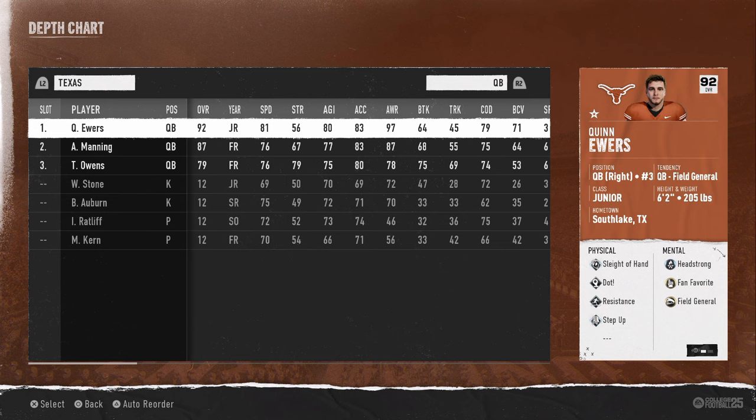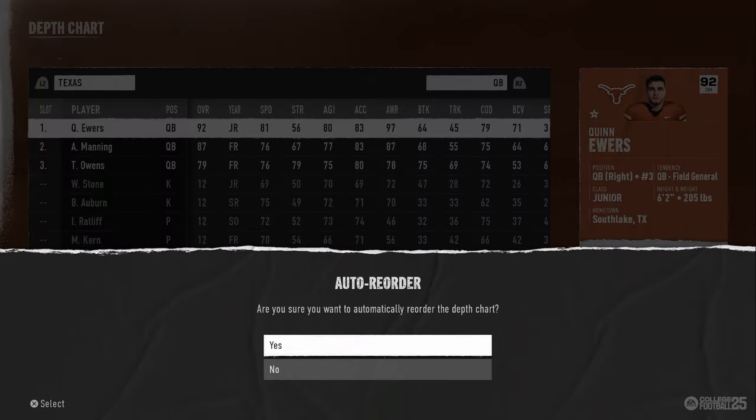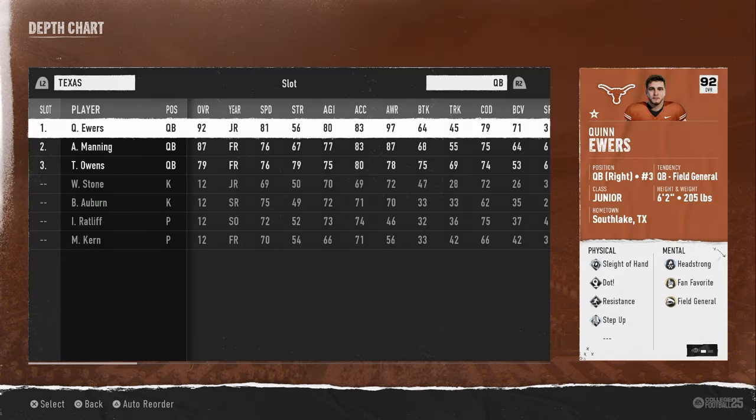We're going to start by auto reordering the depth chart. If you want to get my full offensive and defensive e-books that I recommend to fully optimize this roster, it's available in my school community. It's only $10 to sign up, and it gets you access to all of my college football and Madden offensive and defensive e-books, as well as all updates and exclusive stuff for community members. The link is in the description.